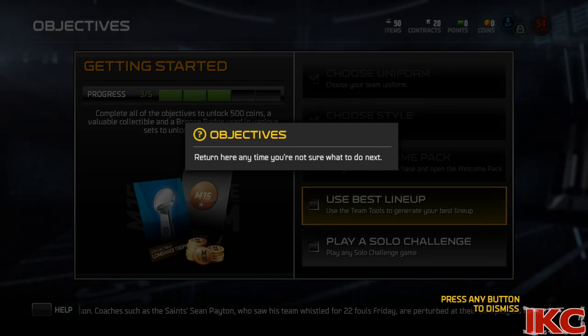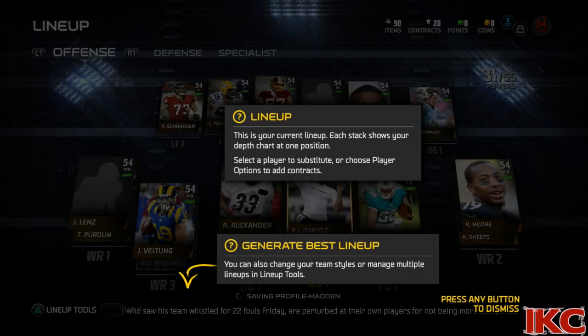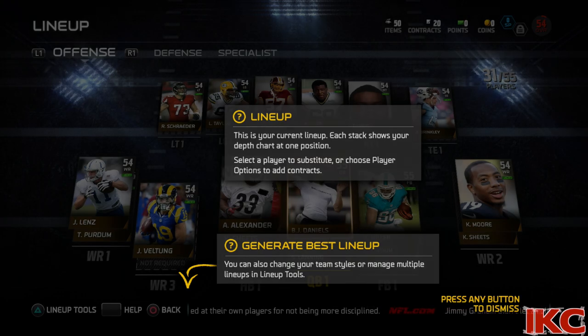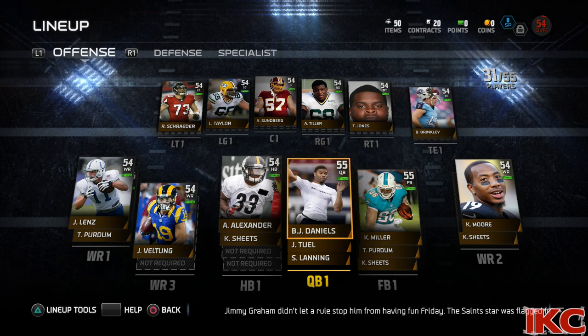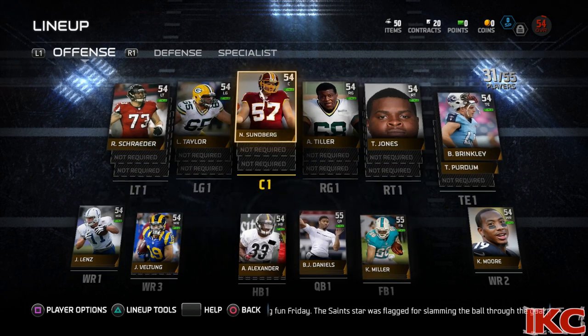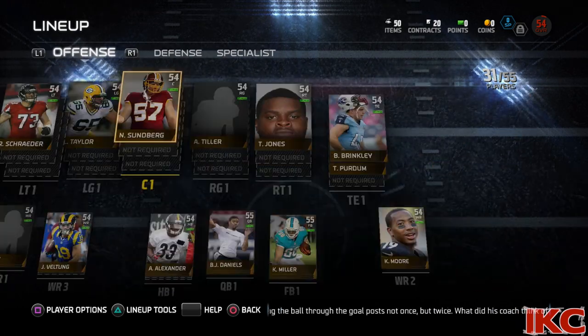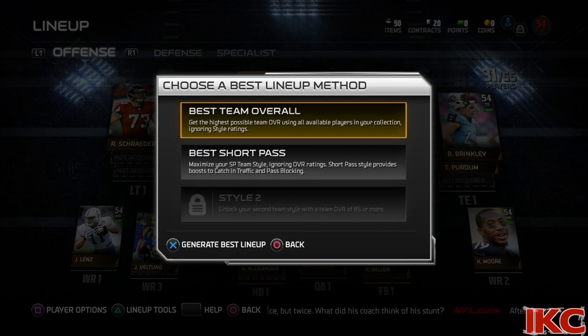But everything has been good so far in my pickup. Now it's time for me to pick up the best lineup. Of course you guys know that I have a short pass play style, but I'm not going to go with the short pass play style — I'm going to go with the best overall team. The reason for that is because I don't want to be terrible in MUT. So if I'm going up against somebody online, I don't want to have a 51 overall team; I'd rather have a 59 overall team.